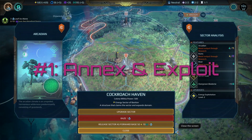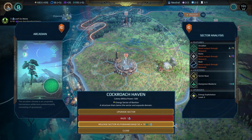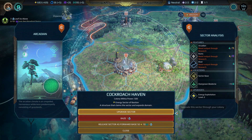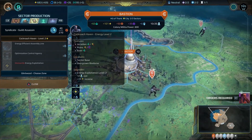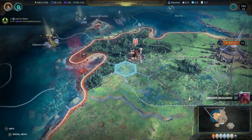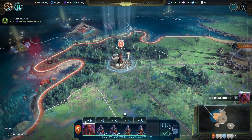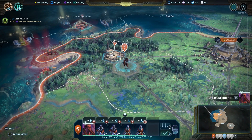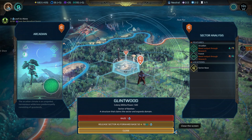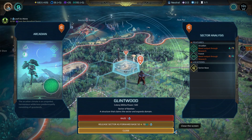Number 1: Annex and Exploit. One of the best ways to bring in resources is to annex and exploit nearby sectors. Different sectors are better at producing different resources, but you need a steady flow of all of them to thrive. Simply move any unit onto a sector flag, choose annex and then move on. It takes a turn to complete and you don't even need to hang around in the sector. From the settlement menu, you then choose which resource to mine and away you go.